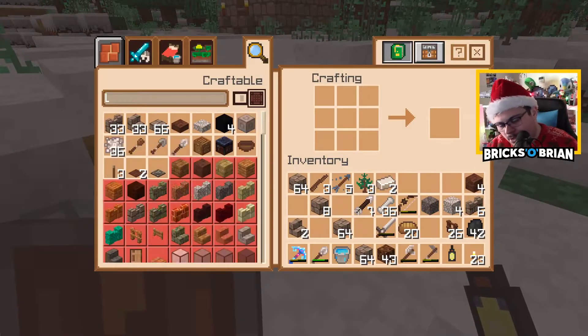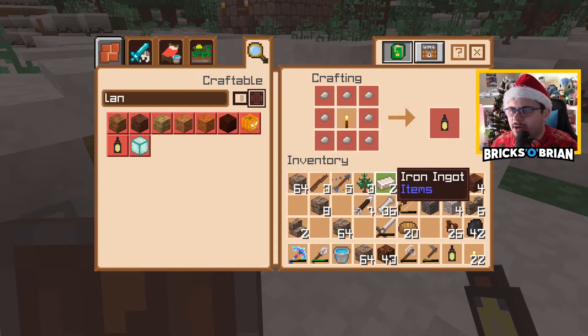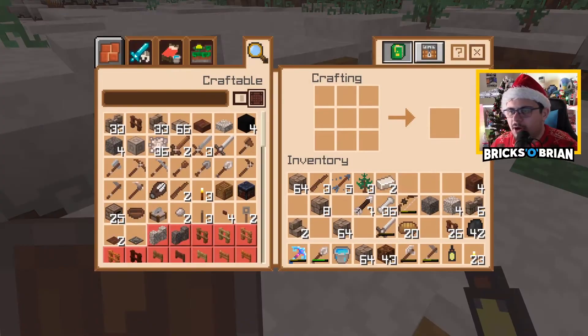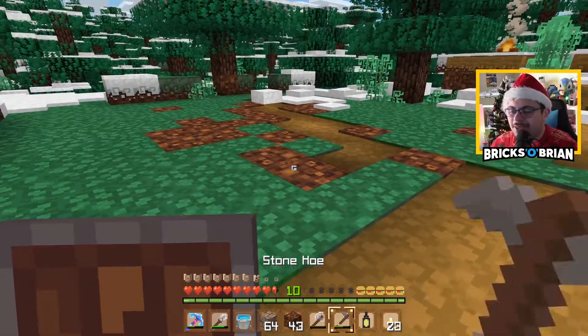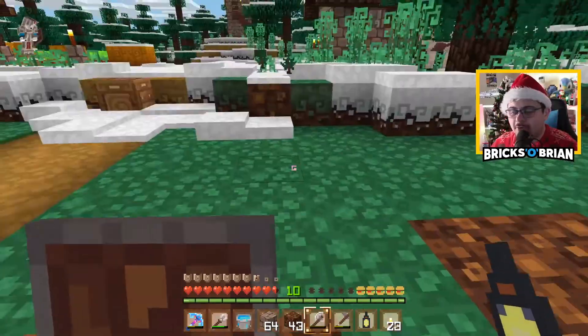Can I look up how to make a lantern? L-A-N lantern. Oh, that's not that bad — it's a torch with iron nuggets. And then with an iron nugget, you get nine iron nuggets from one little ingot. So you definitely have plenty of lanterns to make. That's definitely the aesthetic I'm going to go with going forward for more structures and whatnot.